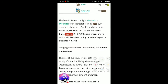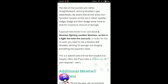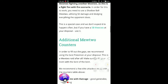When you go for Mewtwo and defeat it, you're gonna get it. The best Pokémon to fight Mewtwo is Tyranitar with incredibly strong Dark-type moves. Registeel is registered as a Psychic type. However, if Mewtwo has Focus Blast — a Fighting-type move — be careful. Fighting another Mewtwo with Mewtwo works too. Sanslash is also an option.